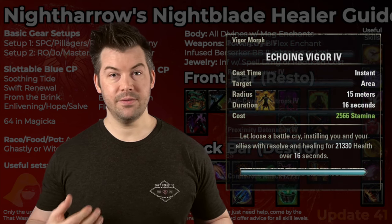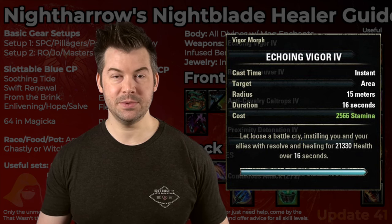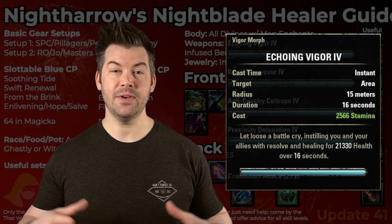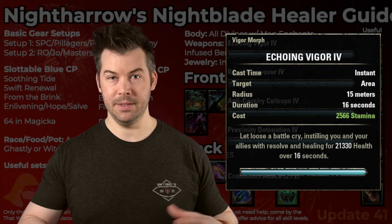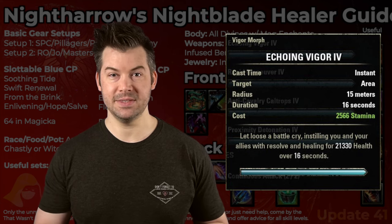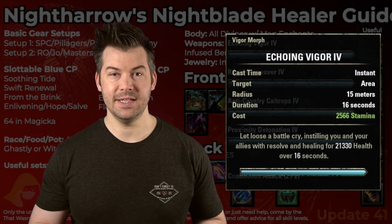After that, we have Echoing Vigor. Echoing Vigor is just a really nice Sticky Hot — it lasts for 16 seconds. It's only going to apply to part of your group, so you need to cast it twice to hit everybody. Even if they move outside of the area, that's what I mean by Sticky Hot — it will stay on them. So in particularly mobile fights where you're grouped up and people are moving, this can be very useful since most of our primary heals are ground-based.